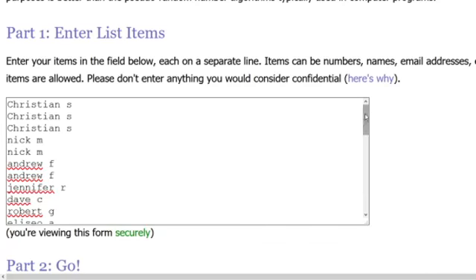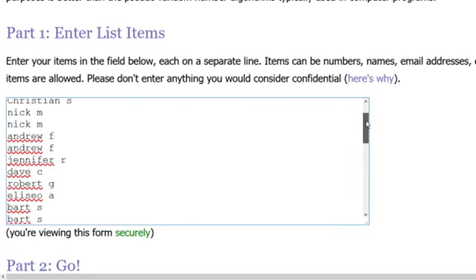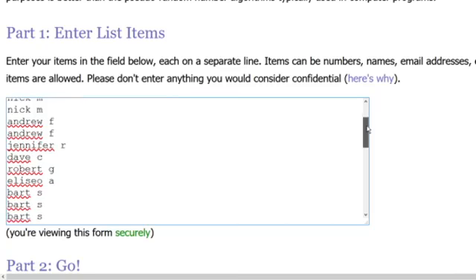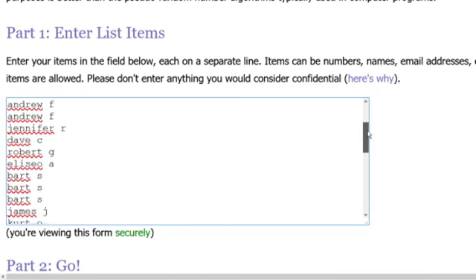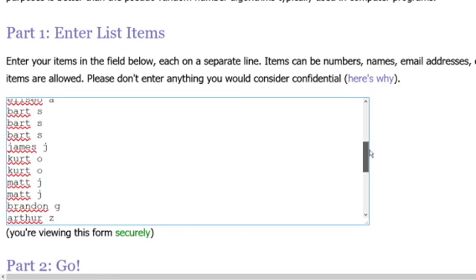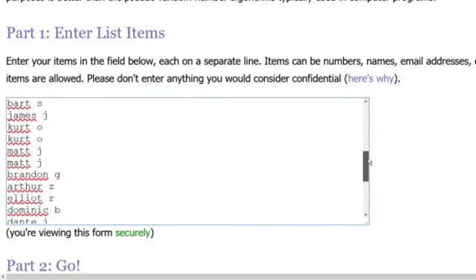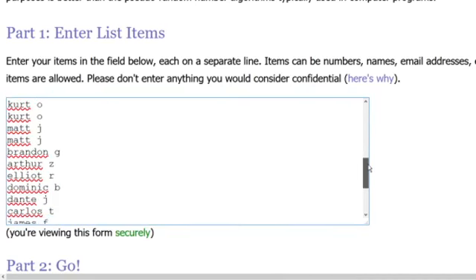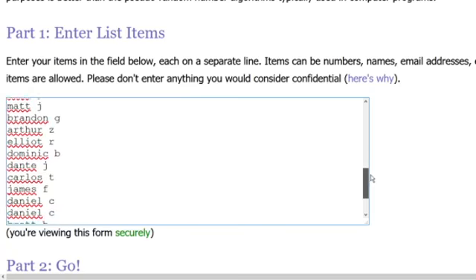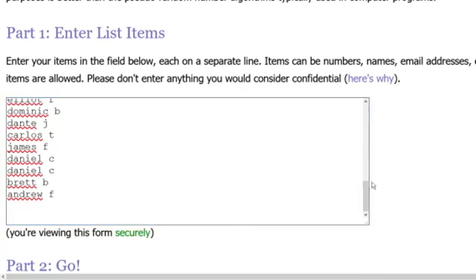We've got Christian S. with three spots, Nick M. with two, Andrew F. two spots, Jennifer R. one spot, David C., Robert G., Alisio A., Bart S. with three spots, James J. with one, Kurt O. with two, Matt J. with two spots, Brandon G. with one, Arthur Z. with one, Elliott R., Dominic B., Dante G., J., Carlos T., James F. with one spot, Daniel C. with two, Brett B., and Andrew F.